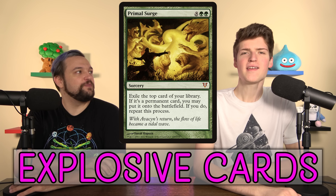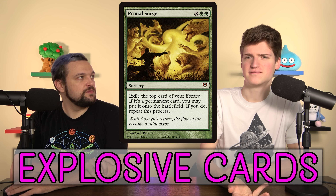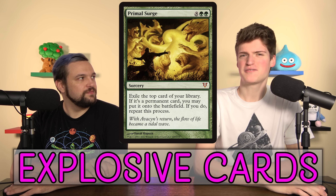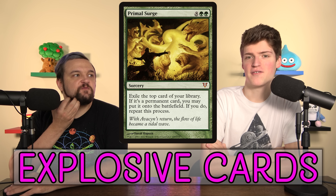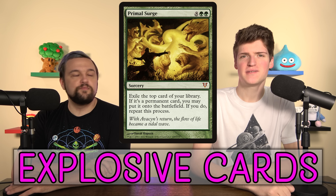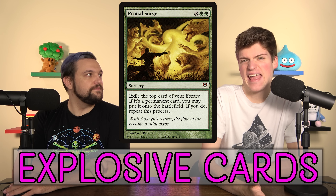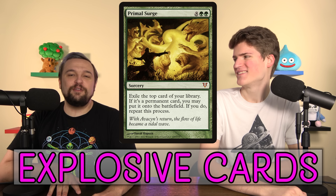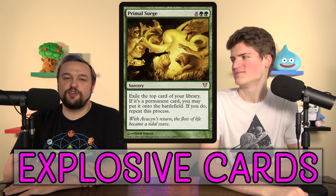Adding one or two spells to Primal Surge increases the tension — if there's no tension and you just win on the spot whenever you cast it, what's the difference between that and an infinite combo? When there's tension, like 'will I hit one of my five other spells?' — that's more fun. Otherwise turn-two Primal Surge is the same as turn-25 Primal Surge, and that's not interesting.